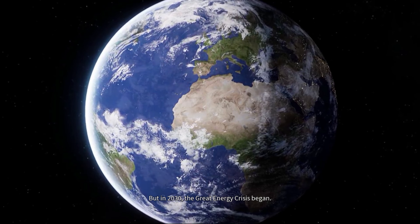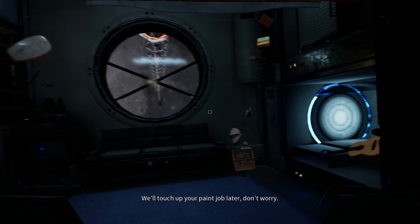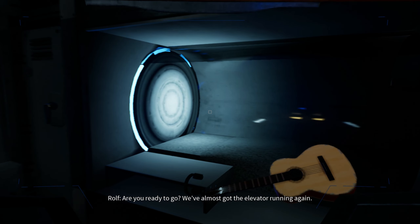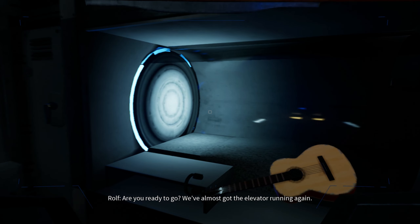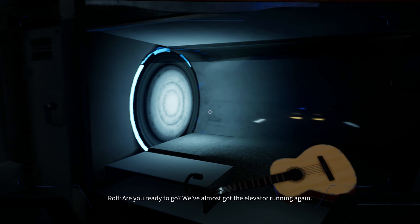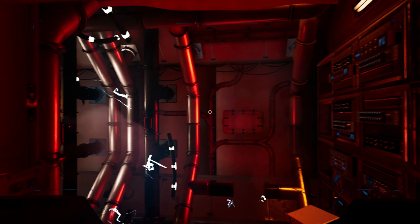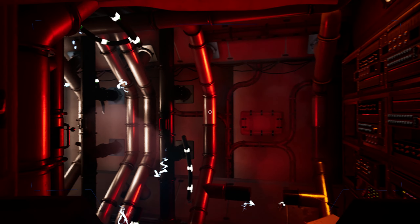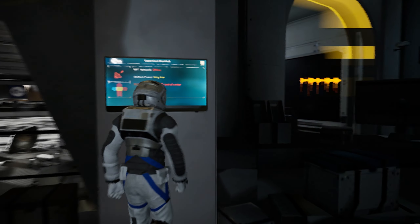Deliver Us The Moon is a narrative-focused adventure game built around exploration and puzzle solving. You play as an astronaut who's sent to the moon to investigate after the power-generating facilities on the surface go dark. A new form of energy has been discovered on the moon that is being transmitted to Earth. Without the base operational, Earth will run out of power. The story sees you not only working to restore a connection between Earth and the moon, but also to discover what happened. The story starts off pretty slow and didn't immediately grab me, but after an hour or so, as more pieces of the mystery started to come to light, I was hooked.